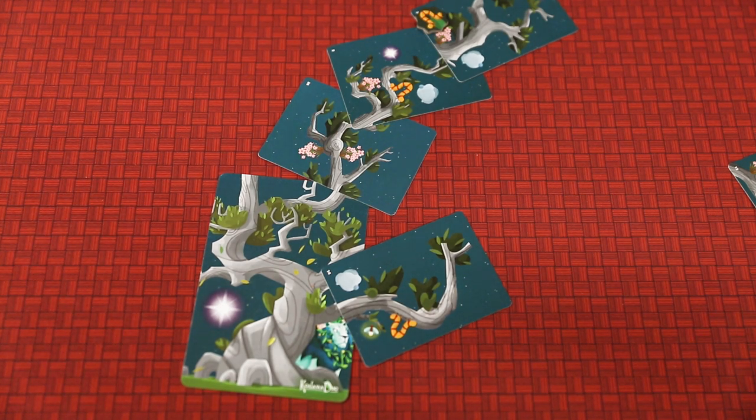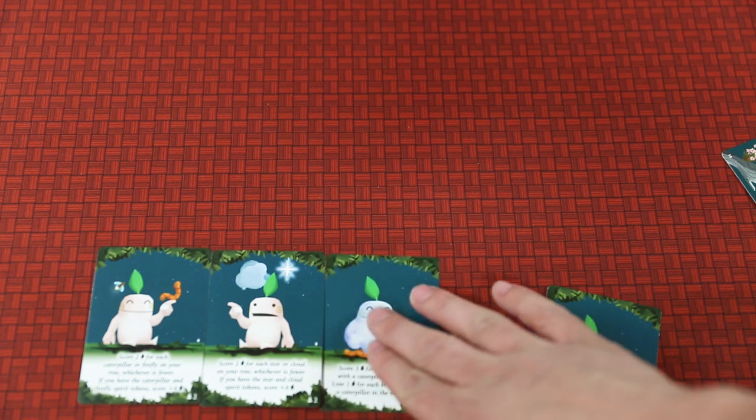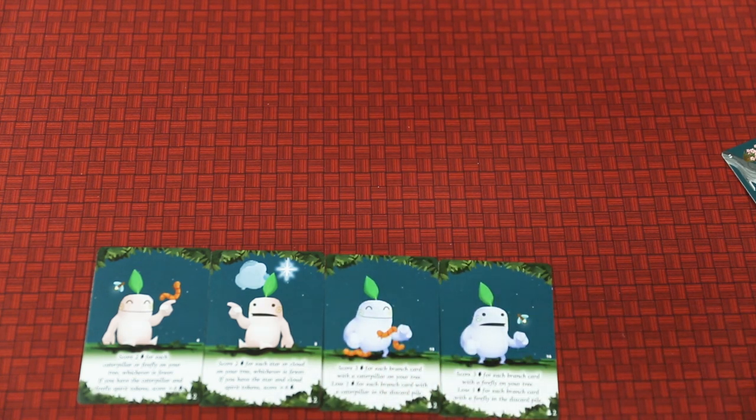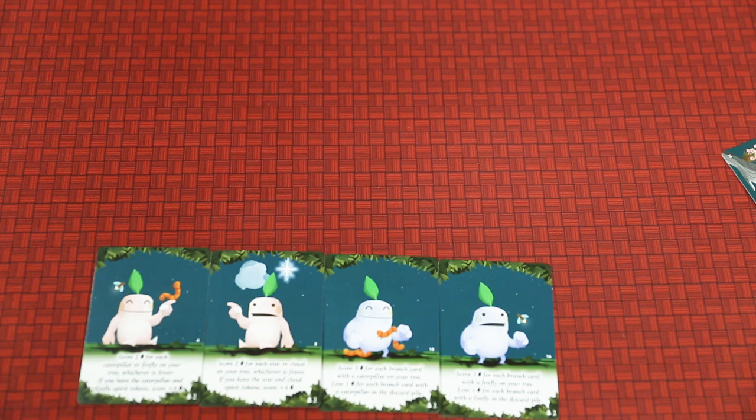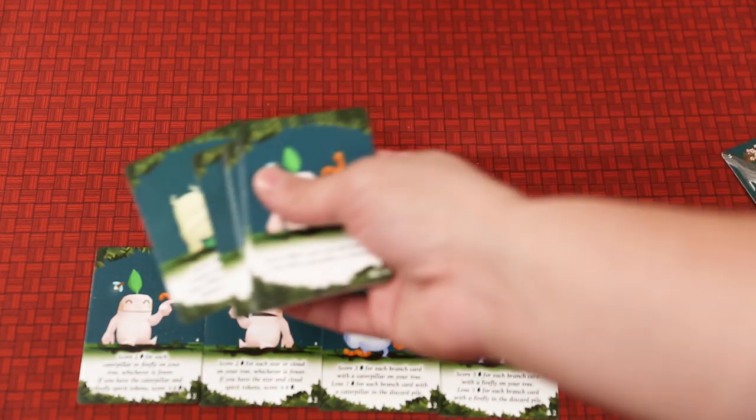At the end of the season, it is considered the Kodama phase. You are dealt four Kodama cards at the beginning of the game. Remember that three of these Kodama cards is what will have you score. There are quite a number of these different Kodama cards. For instance, we have here: score two points for each star or cloud card on your tree, whichever is fewer. If you have the star and cloud spirit tokens, you score an additional four points.